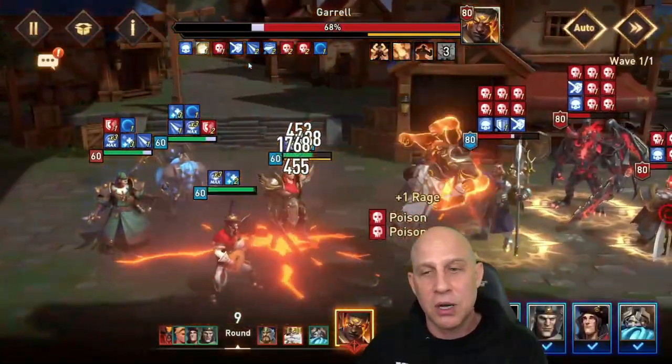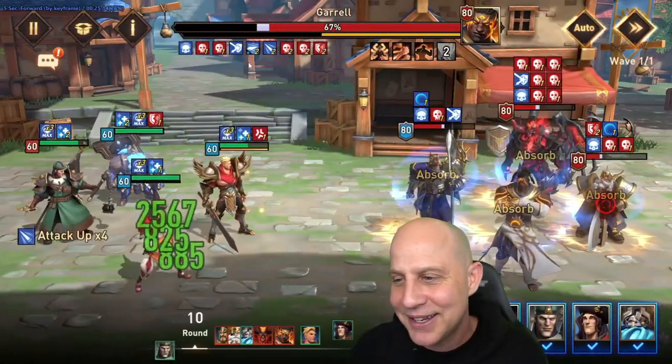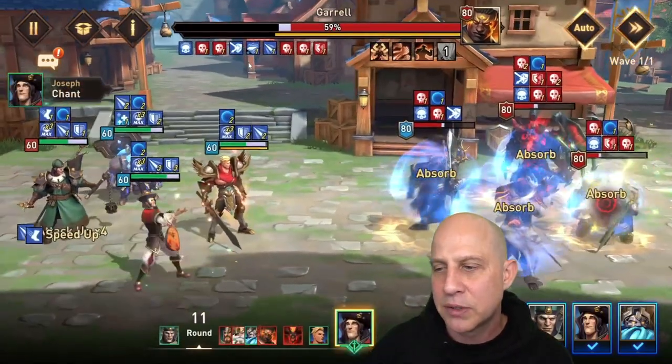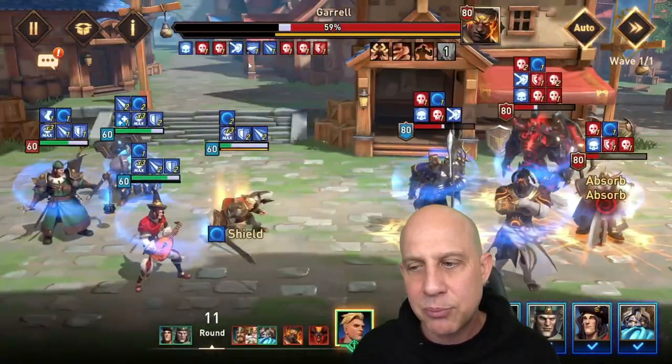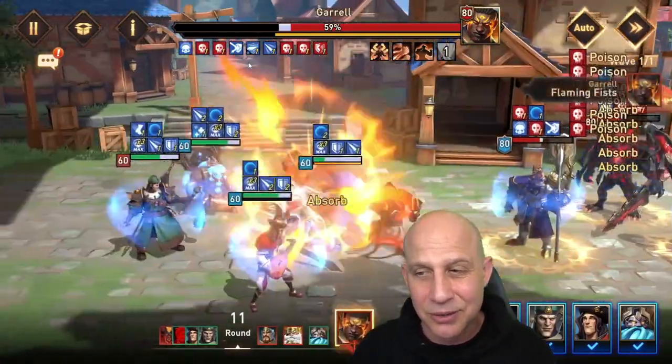I'm on full auto — I could have walked away, made a sandwich, got some coffee, and come back and possibly won. I did need to switch over to control Brand, I think, so he couldn't do his ultimate ability.